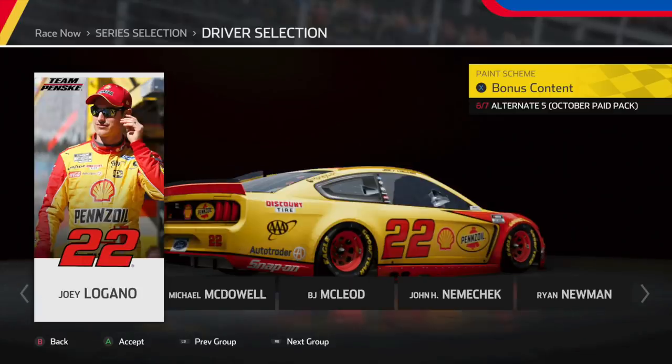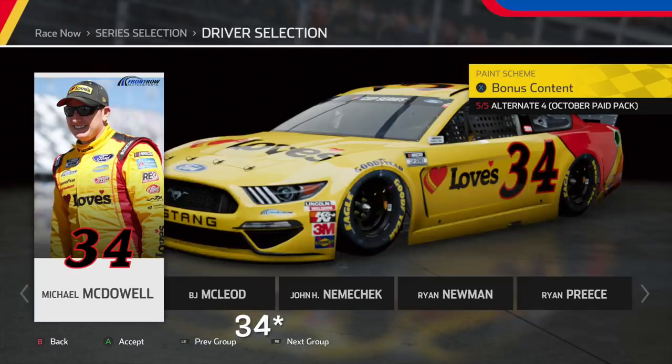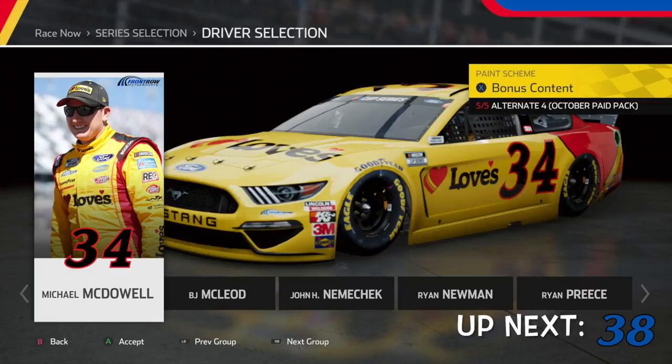Next, we have Joey Logano's number 22 Penske All-Star scheme. It's okay — I feel like they could have done more with it. But his throwback car is beautiful — very simple, very sleek. They probably should have changed the rims up a little bit, but all around it looks really good. Next, we have Michael McDowell's Loves number 43 All-Star scheme. It's one of the best-looking All-Star schemes in my opinion. Loves really did work well with this — you have the huge heart in the back, very simple, very authentic.